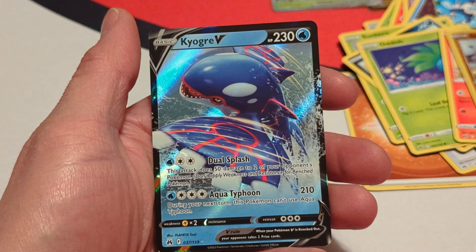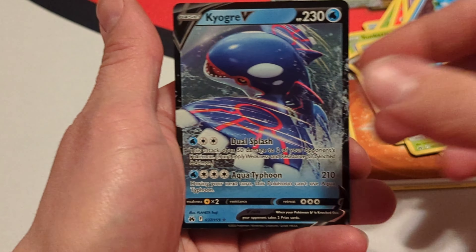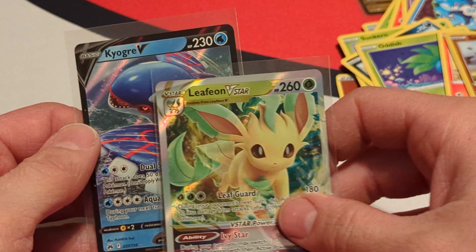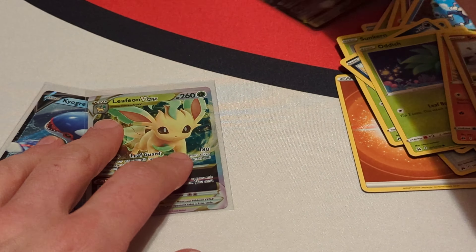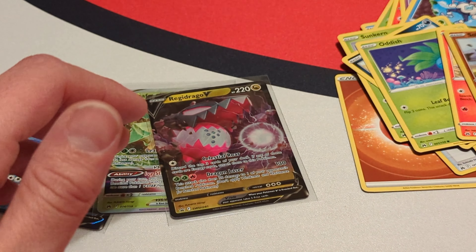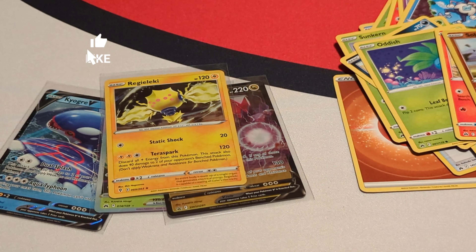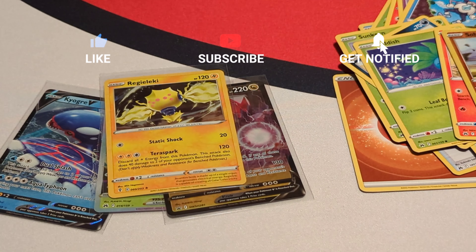On to pack number three. I haven't pulled even a holo yet, and I don't know what the pull rates are for this set. Here is another Crown Zenith pack code. Looks like we're starting off with a Dark Energy, Girafarig, Pincurchin, Rescue Carrier, Salandit, Purrloin, Grubbin, Snom, Helioptile. Purrloin has the reverse. And our rare — hey, Leafeon V-Star! Nice. Go ahead and sleeve that up — take a closer look there. Pretty nice looking card.